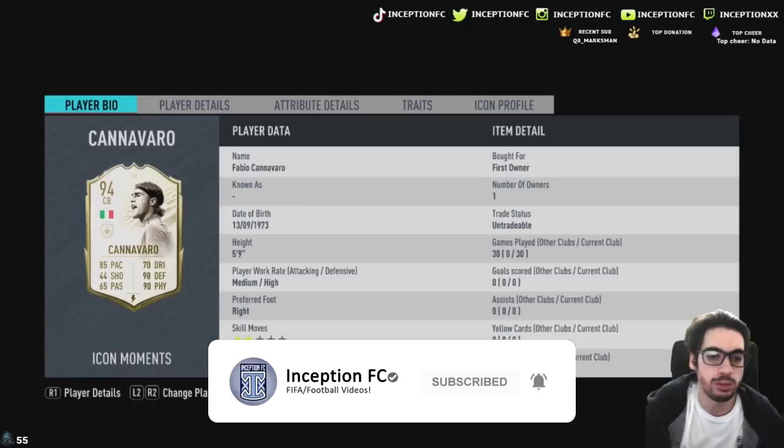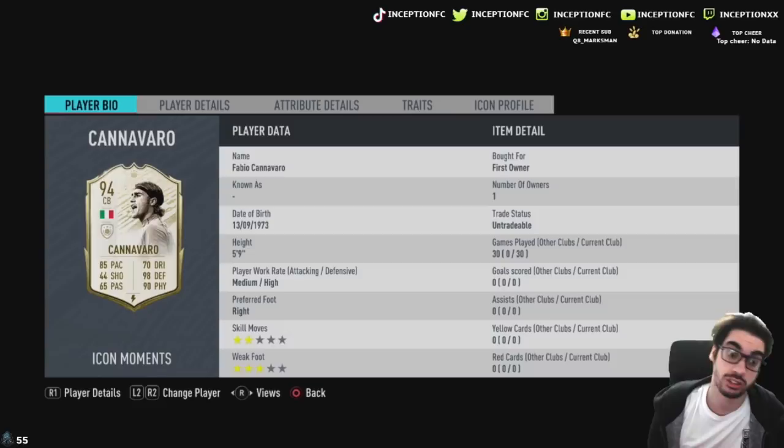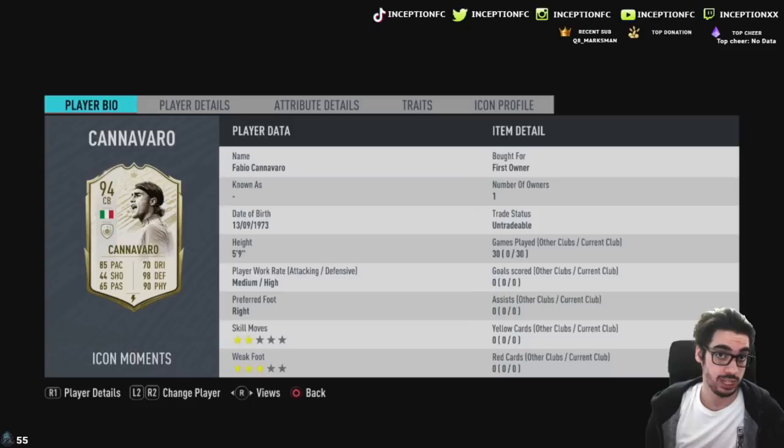Hey guys, what's going on? Inception here and welcome to another video. Ladies and gentlemen, we have Icon Moments Cannavaro to review today. I believe this guy costs a solid 20 icon swaps to unlock him because I think my boy unlocked him today and ended up getting this card. It should be an interesting one to review because some people are doing the comparison between this Maldini card that you get at 15 icon swaps, or I think it's 14 or 13, and this Cannavaro one that's at 20 icon swaps.